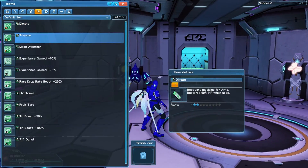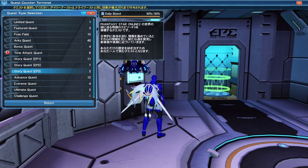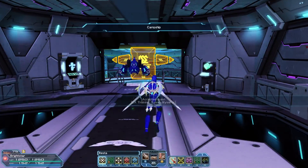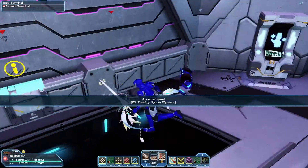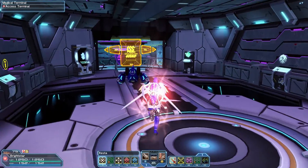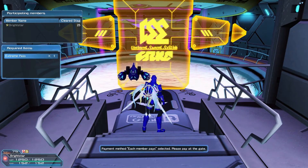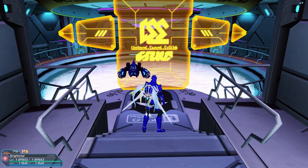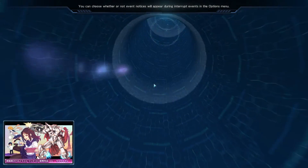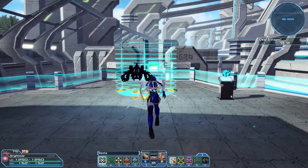I just realized I don't have my Rare Drop Booster going. Let's get this started up again — we're not doing last week's mission again. Before I forget, let's go ahead and grab a Shiftadrink EX. For this one, we need to take out a Nab Rappy within two minutes.